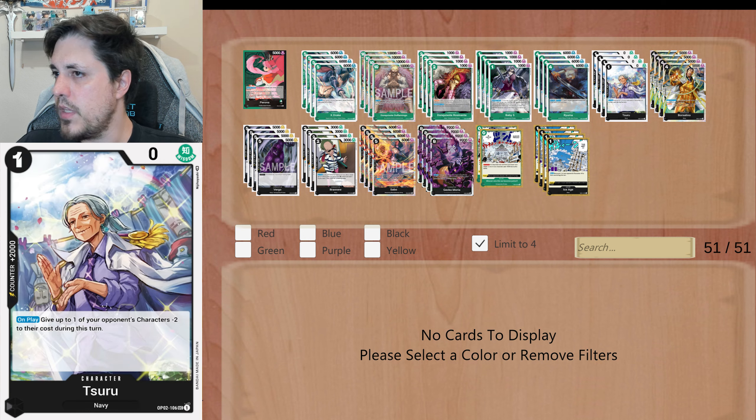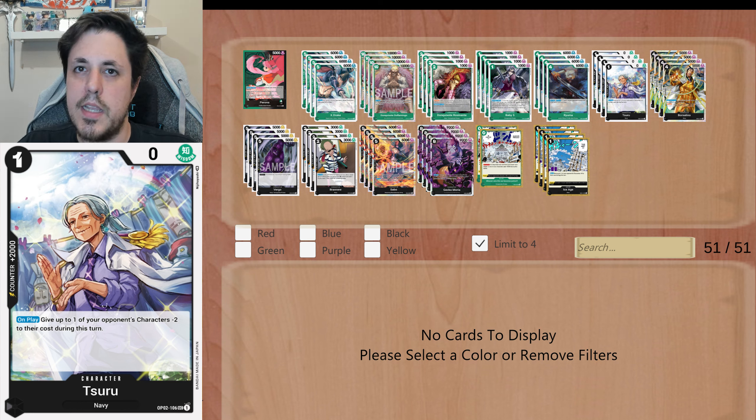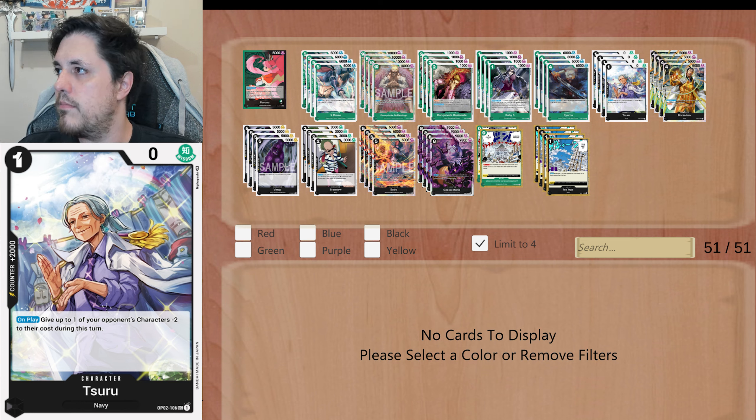4 copies of Tsuru — 2k counter. You can look for it with Brand New, which we do have in this deck. And then you can do the minus 2 cost to help you, maybe with the rested characters, so that you can kill them with your other cards.